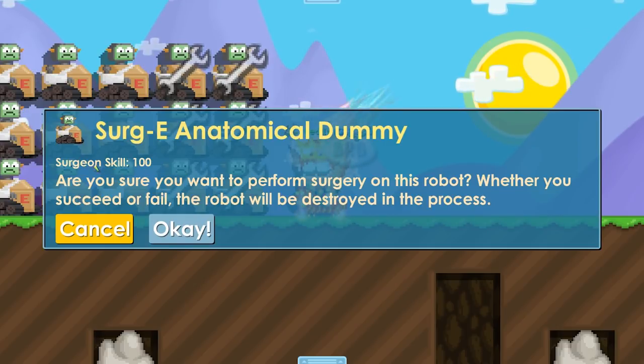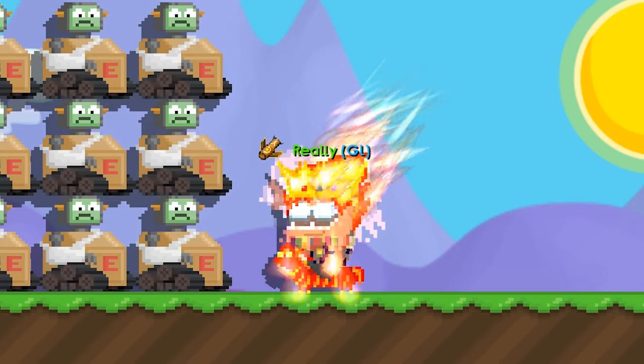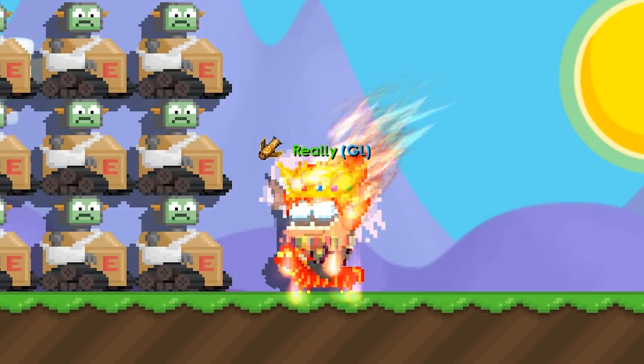I want to talk about skill fails. If you've never done surgeries before, you'll have a surgeon skill of zero, which means you'll have a lot of fails. For example, when you use a scalpel it might say 'skill fail' and the person will bleed, messing up the surgery. The more surgeries you do — if you do 100, you reach surgeon skill level 100 — and you get a lot less skill fails.